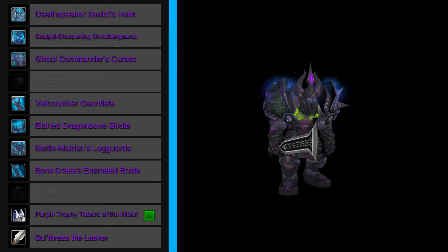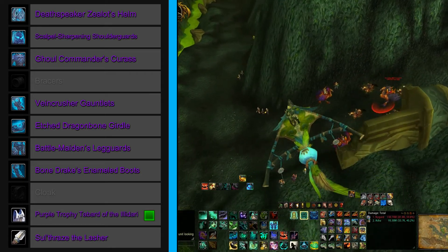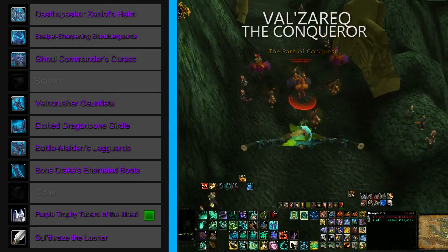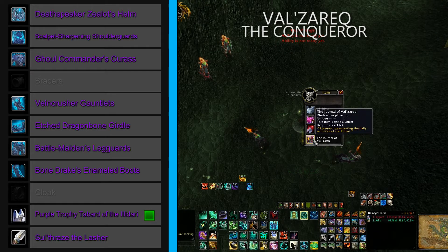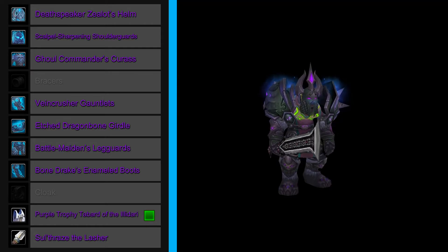Skipping right over a non-visible slot, we have our tabard, the Purple Trophy Tabard of the Illidari. Getting this tabard requires a two-part quest chain in Shadowmoon Valley. To begin the chain, you must find and kill Valsarek the Conqueror, who patrols the area just west of Sanctum of the Stars in the southern part of the zone. This piece really helps tie in the fel feel of the set by complementing the purple tones with the fel green lines in the tabard.